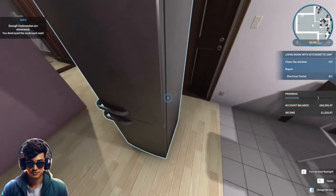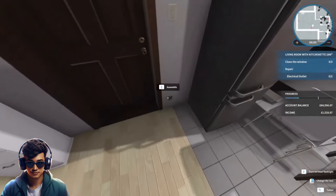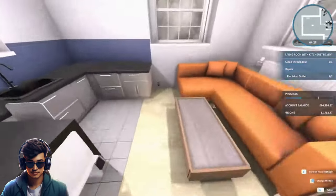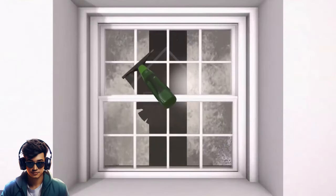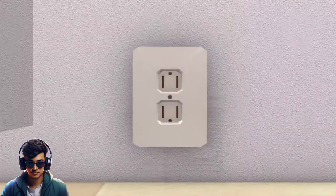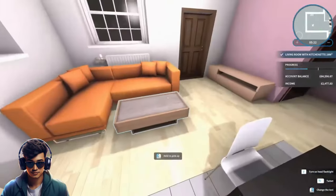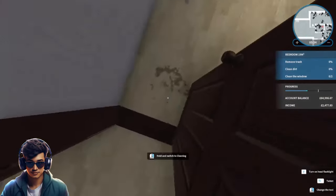Let's put the fridge back where it was. It wants us to sort the outlets out as well, so we've got a nice lovely new outlet there. It wants us to clean the windows — that's the first one. There's another outlet down here, let's get this sorted and screw that in. Two more windows to go. That's the kitchen slash living room area done. Let's go into the bedroom.